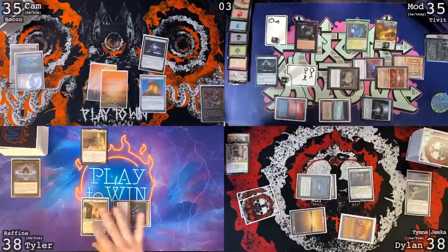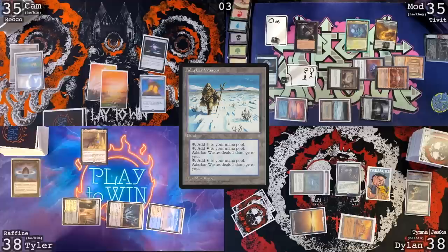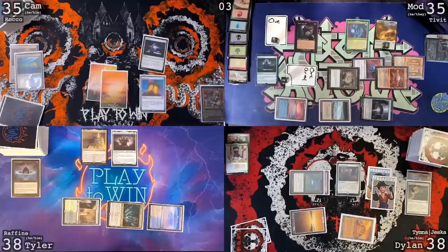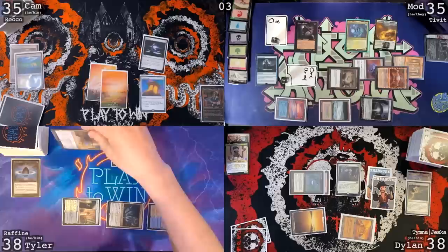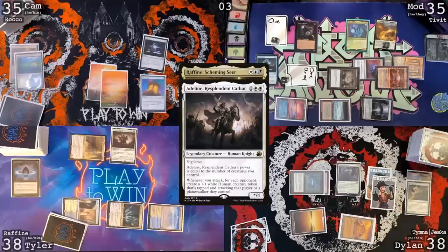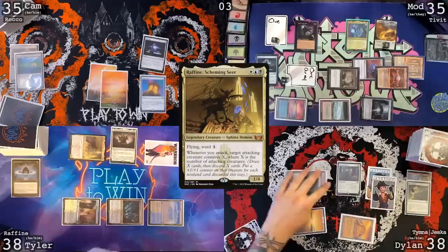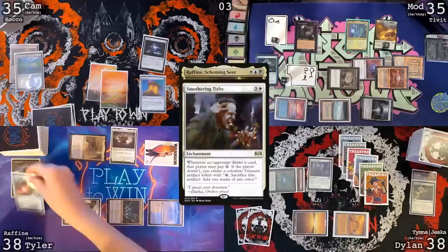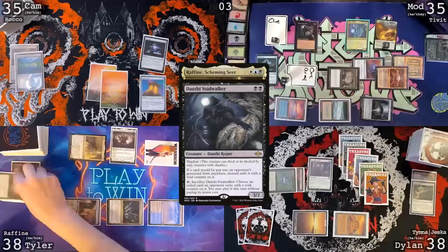Untap, draw for turn. Smothering Tithe trigger — I would rather die. I'm going to pay three, tapping out for colorless and double white. I'm going to cast an Adeline Resplendent Cathar. I will not pay. I will draw and I will not pay for the Smothering Tithe trigger. I'm going to move to combat. I'm going to swing at you with Rafine. I have an Adeline trigger and a Rafine trigger. I would like to resolve the Adeline trigger first in order to make the Rafine trigger good. I will make a 1/1 human for each opponent — those are coming in tapped and attacking. Drawing four cards and then discarding four cards. Does that mean I have four Smothering Tithe triggers? You sure do, bud. That's incredible. These are all getting exiled to Douthi, by the way.